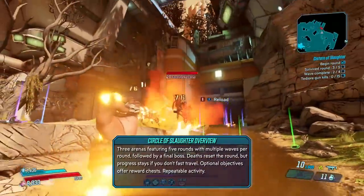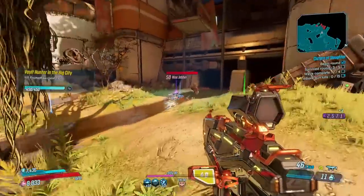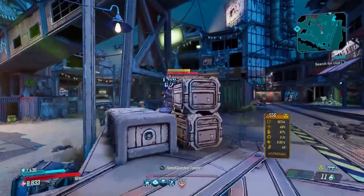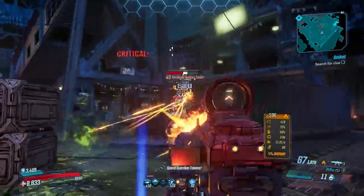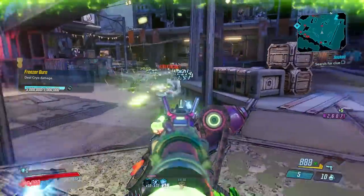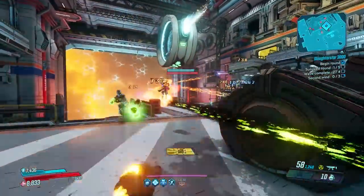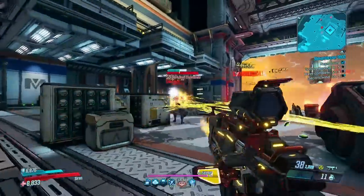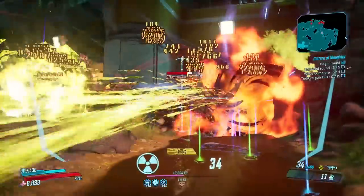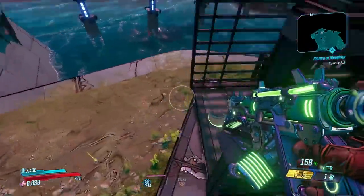Circle of Slaughter is a series of three arenas featuring multiple rounds and multiple waves of enemies, and then you're going to fight a boss at the very end. It's more like an arena activity compared to Proving Grounds, which is more like a time trial. In order to progress through each round you need to kill all the enemies per wave. The nice thing is that when you die, it just resets you to the start of the round you're on — so if you're on wave 3 of round 3 and you die, it puts you back at the beginning of round 3. However, fast traveling away from the area will completely reset your progress. Circle of Slaughter also has randomized optional objectives like get 10 melee kills or 10 grenade kills, and if you complete these you get a reward chest at the end of the round.